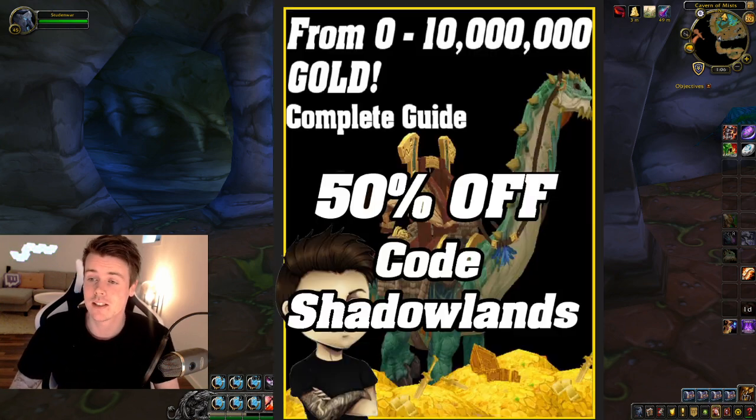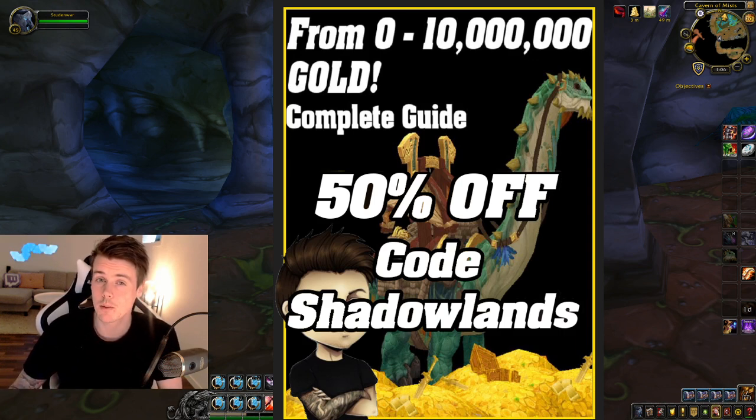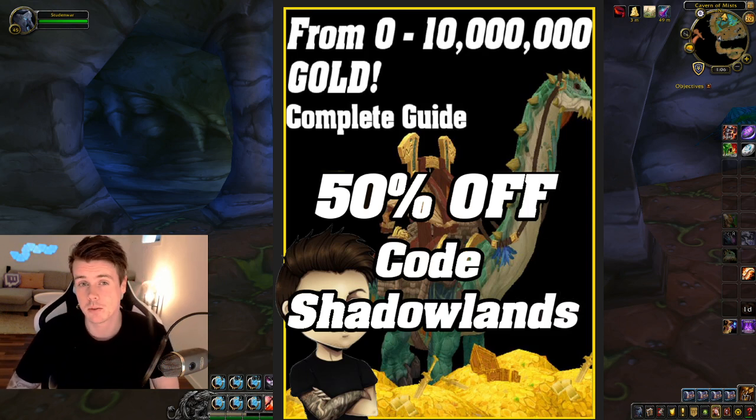I do want to mention that you guys can still get the 0 to 10 million gold guide at 50% off. Make sure you type in the code 'shadowlands' into the discount field and you will get it for 50% off. The link to that is down below in the description.